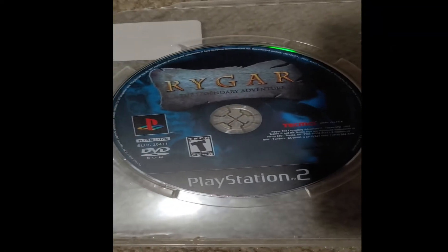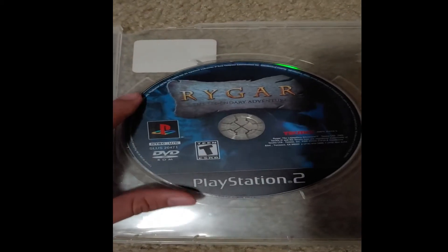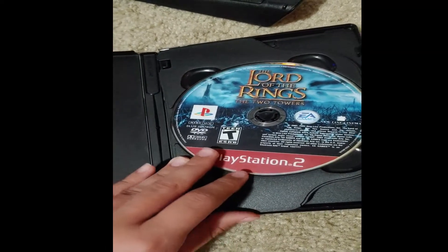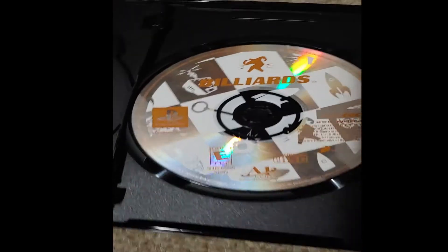Here we have Rygard: The Legendary Adventure. I have not played this — if you like this game, don't come at me, I just haven't played it yet. It's just gonna sit in my Transformers movie case, which we have a game for. The Blu-ray that was in there was like a trilogy of some movie I'd never watched, so I put two game discs in it — Lord of the Rings: The Two Towers is one disc, and the next one is Billiards for PlayStation 1. This is actually a PlayStation 1 game. I love collecting stuff — my dad used to own an original PlayStation 1 but I don't know what happened to it; he might have sold it.